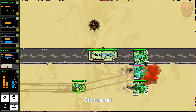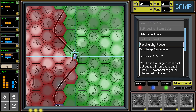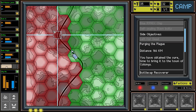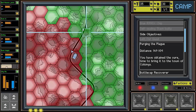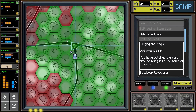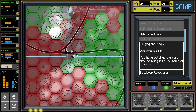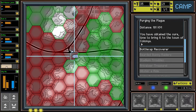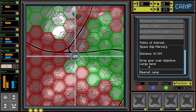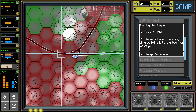13 fuel, 35 scrap - we'll take the loot. So we have 170 down that way, Bottle Recoverer is all the way straight up, and Purging the Plague is what we're going for first. Getting closer for sure. That looks like the Mercury ship right there - we need to avoid it. Not right now buddy, I'll fight you eventually but not right now.